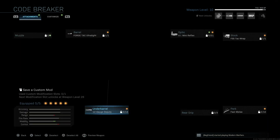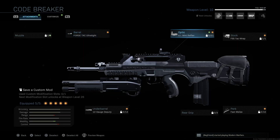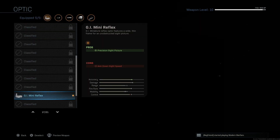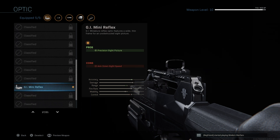We also have the Forged TAC Ultralight barrel — a floated barrel with a wide bore that reduces weight for improved handling at the cost of muzzle velocity. So it improves aim down sight speed but reduces bullet velocity, probably to compensate for that shotgun's weight. We then have the GI Mini Reflex sight — quite a high-level unlock for this gun, somewhere between level 50 and 55. The GI Mini Reflex features a wide, thin frame for an unobstructed sight picture. Your precision sight picture is improved, but aim down sight speed is slightly reduced.